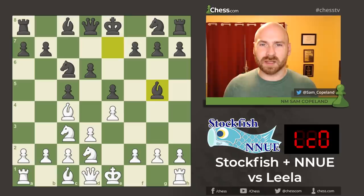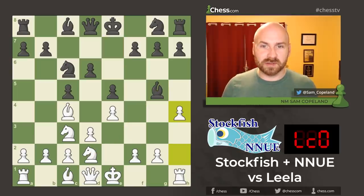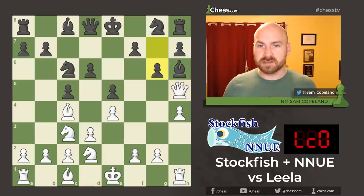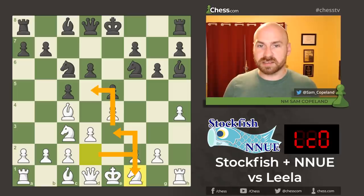Stockfish New is not going to have a lot of opportunities for brute force calculation in this game. Leela Chess Zero has brought this bishop out to g5, a classic idea going for the exchange of dark squared bishops, because Black's bishop on g5 is a classical bad bishop restricted by the central pawns, and the bishop on c1 is a classical good bishop. So Stockfish New is going to take the chance to tickle this bishop with pawn to h4, pushing it back to h6, and now it will induce g6 with queen h5.